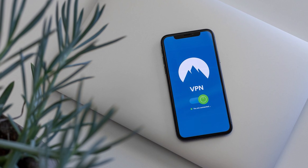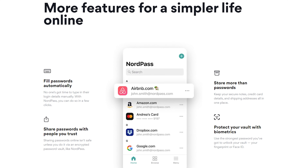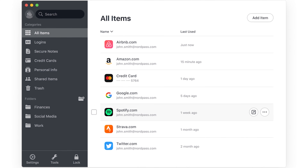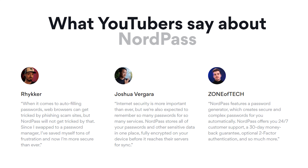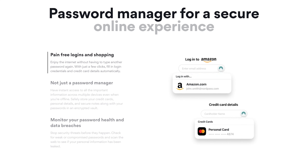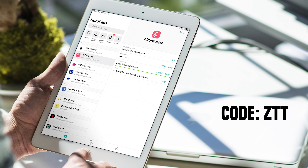NordVPN has been a staple when it comes to being a trusted VPN provider, but now they have another highly regarded product called NordPass. NordPass is powered by those same NordVPN cybersecurity professionals and provides you with a password vault to store all of those complex and different passwords for all of your websites. Features include desktop and user-friendly mobile apps, zero-knowledge architecture meaning your passwords are encrypted locally so no one other than you has access to them, and a data breach scanner that'll tell you if an online account or credit card has been leaked on the internet. NordPass is hooking you up with an exclusive 50% off deal with an additional month for free if you visit NordPass.com/ZTT or use code ZTT.